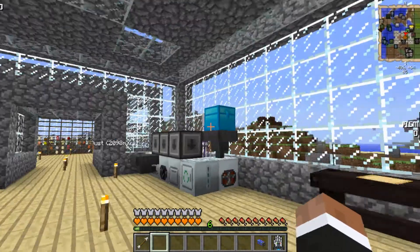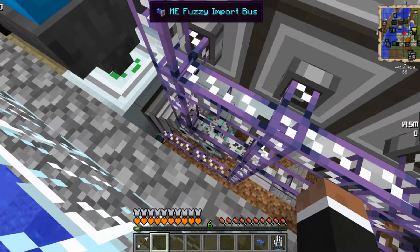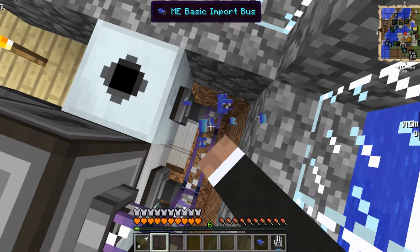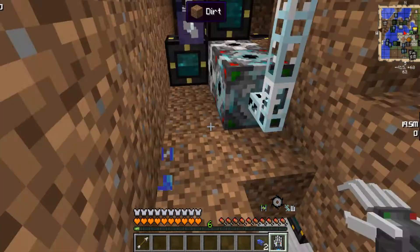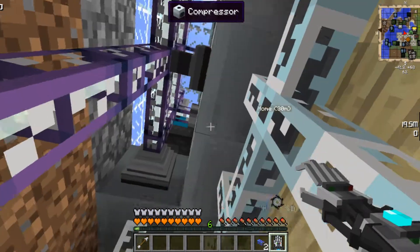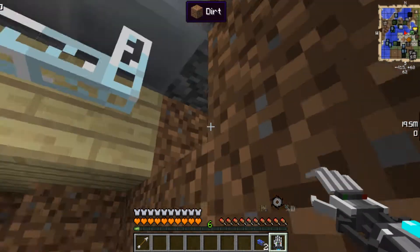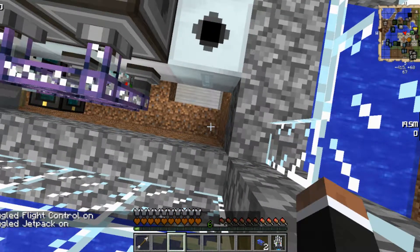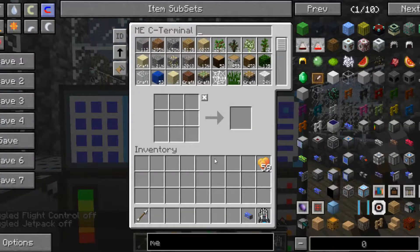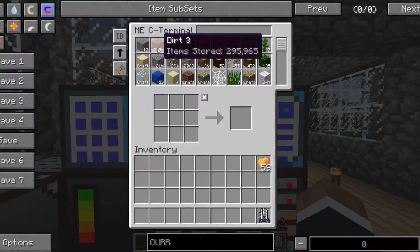Oh, that might be a problem, because that needs to be connected to that somehow. I'm just going to break this cable so I can get underneath. That's our macerator — I guess we're going to have to hand-bomb the macerator for now at least. Anyway, quarry plus — we need another one, just so we can get more dirt and more stone.